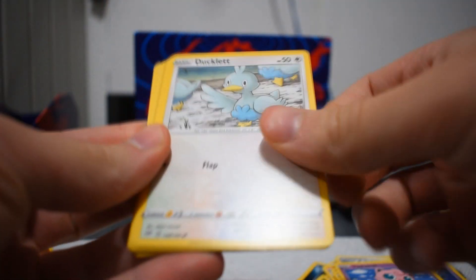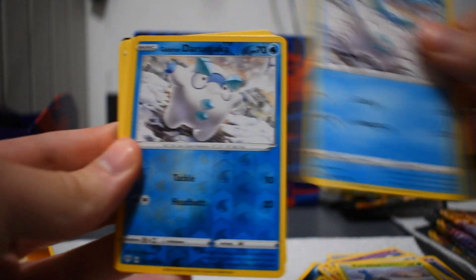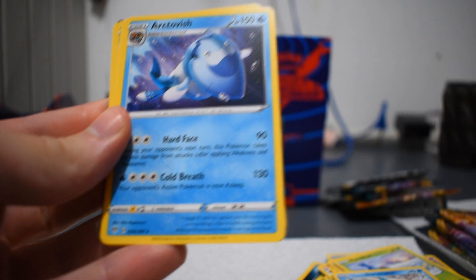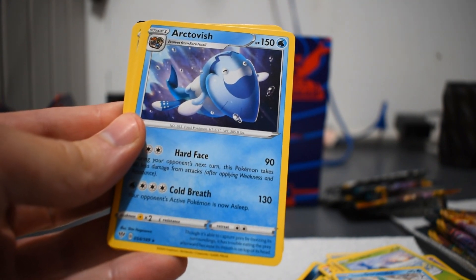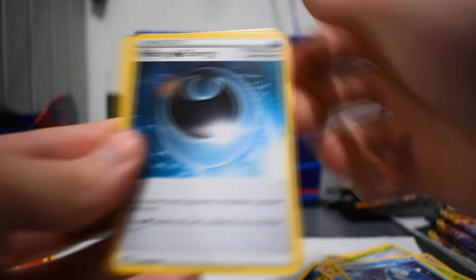Trapinch, Jigglypuff, Ducklett, Karrablast, Darumaka, Darumaka Galarian — I think I have that one, so Fervor's Hollow. And an Octazooka — I probably pronounced that wrong. I know I have it, so that makes me sad. Energy, Hiding Energy, and a Parasect — I don't think I have that. Oh, and a Toxapex — I don't have that either. Not bad. At least I can put a few in my Master Set.